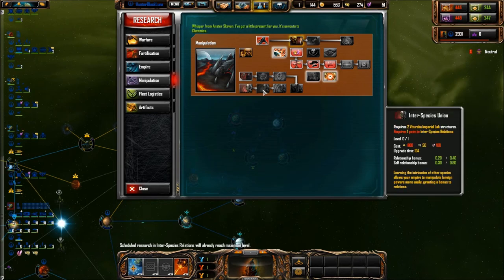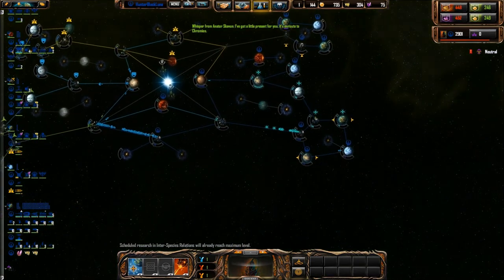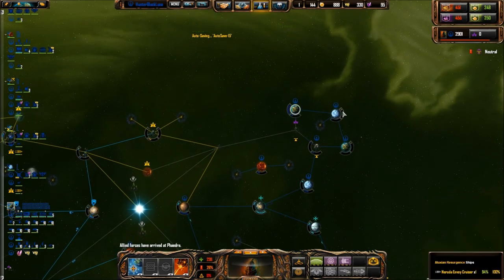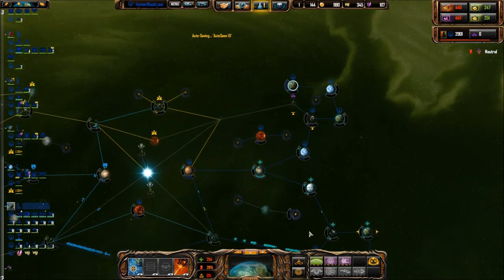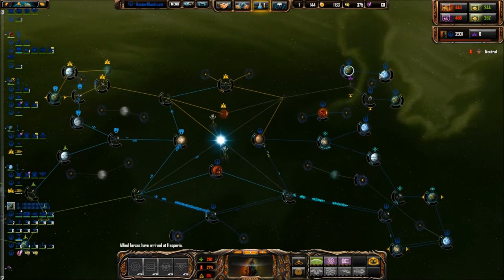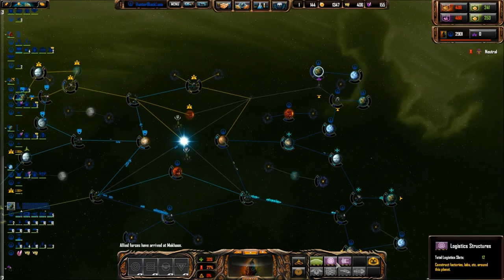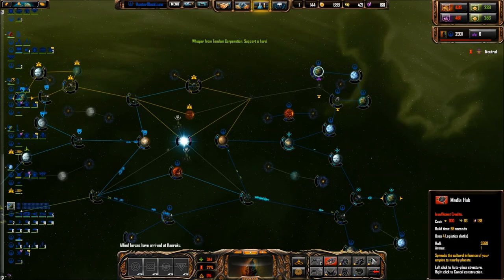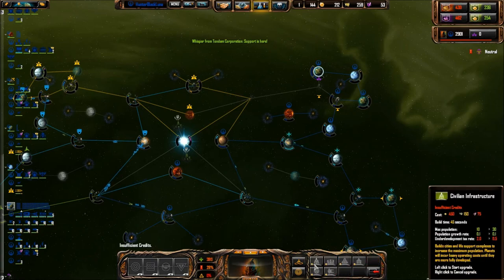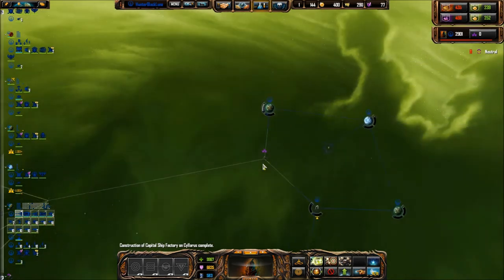We're going with interspecies relations. Insufficient credits. It's on route. I don't even know which world in my empire that is. Friendly forces have arrived. Or did our enemies give that as a false message? Allied ships are supporting us. Insufficient credits. Okay, this is the place that has all the defenses, actually.